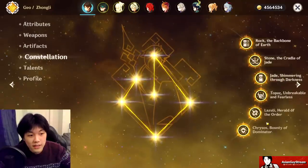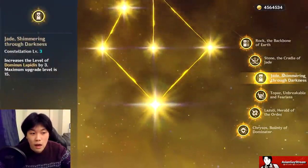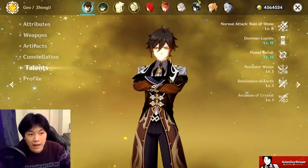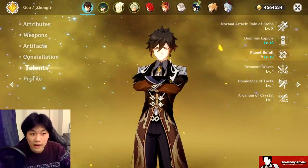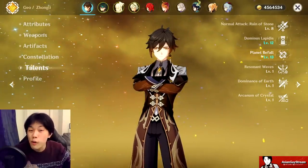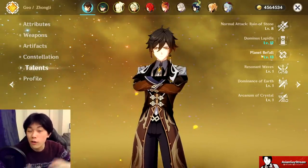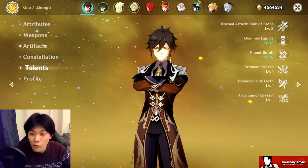I'm not going to mislead you — there will be a big damage difference because I have Constellation 6 on Zhongli, which gives me higher talent levels on his E and his ultimate. Talent levels are 8, 12, 13. But regardless of talent levels, you'll be able to see the damage difference between the two polearms and scale it for your own Zhongli.